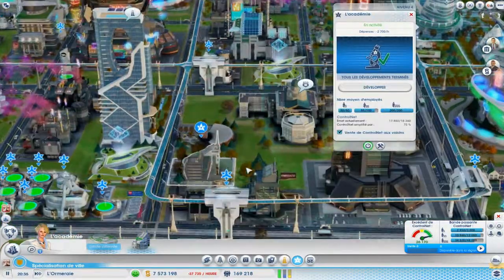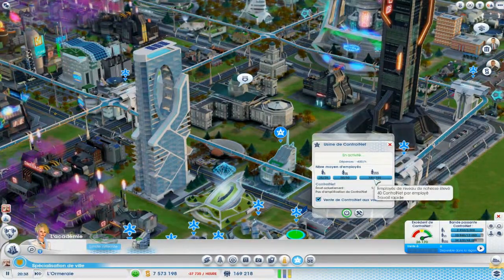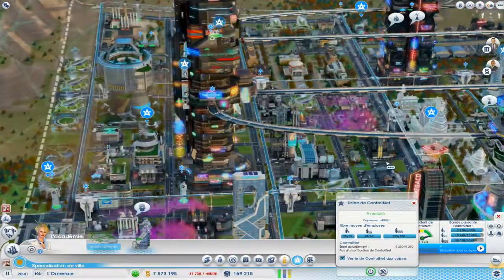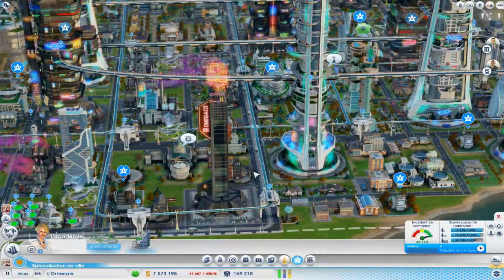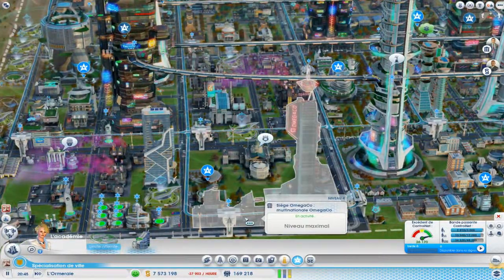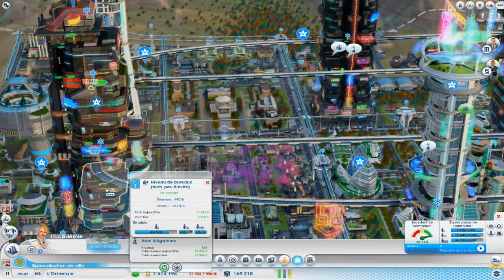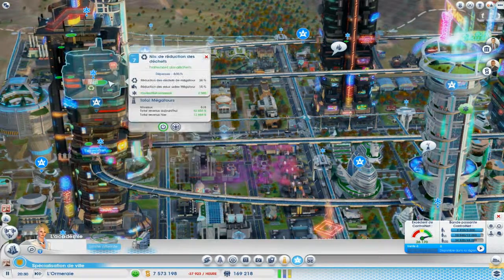À chaque fois que vous mettez une usine, ça augmente de 25, 50 et 100 par niveau de richesse. Donc, vous en mettez un peu partout dans votre ville. Bien sûr, si vous n'êtes pas en manque d'employés, si vous avez des employés en trop ou un taux de chômage, vous en mettez — ça vous permet de générer plus de contrôle net. C'est un atout, mais en même temps un inconvénient, parce que très rapidement, si vous n'avez pas de contrôle net, plus rien ne fonctionne.